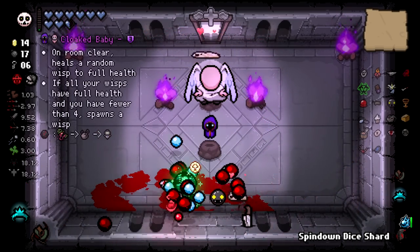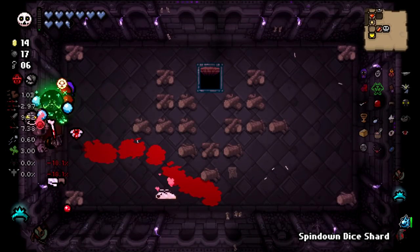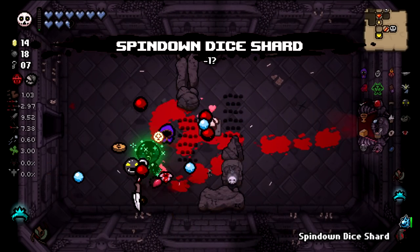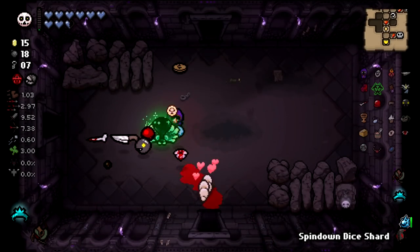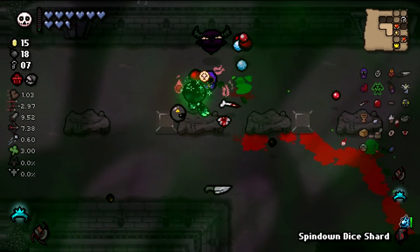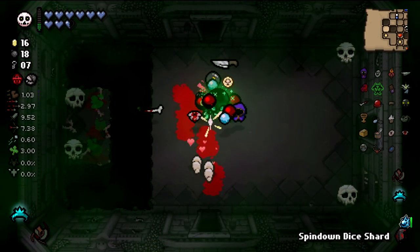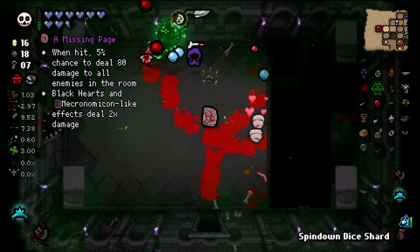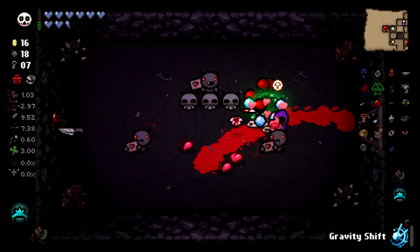Polydactyl — I don't think Polydactyl is very good in this scenario. On room clear: heal a random wisp to full health; if all your wisps have full health and you have fewer than four, spawn a wisp. That's me — I'm like 90% sure that's me! So that's kind of cool. Thank you to the mod dev that made a little baby that looks exactly like me.